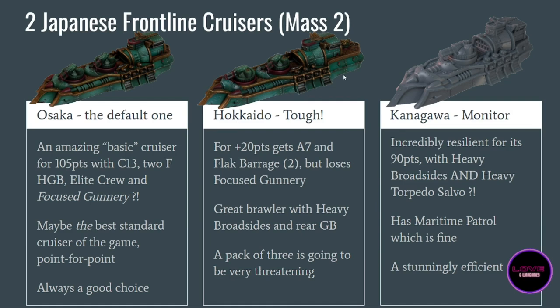The Hokkaido is an upgraded version of the Osaka — it has a little rear turret in addition. It goes from Armor 6 to Armor 7, which is a big deal, but it loses Focused Gunnery, which is so sad because that really made the Osaka efficient. It gains Flag Barrage 2, meaning it doesn't need as much air cover. A squadron of three Hokkaidos is going to be tough — it has a heavy broadside which is a big deal and means it really wants to be showing its sides to the enemy. At 125 points per model it's really good as well.